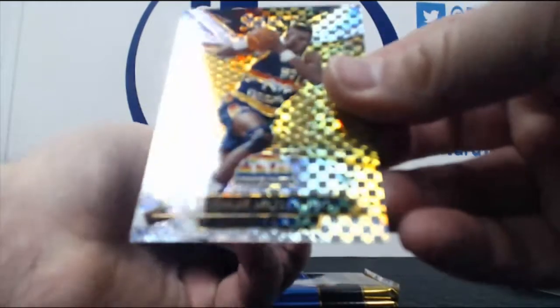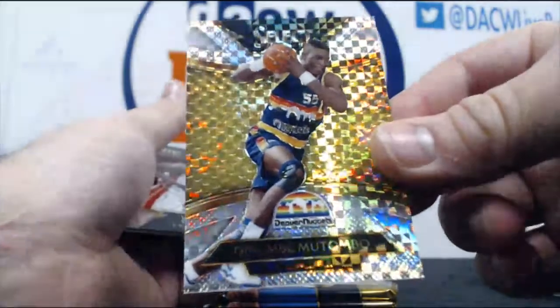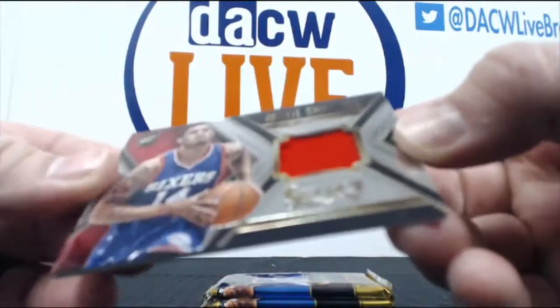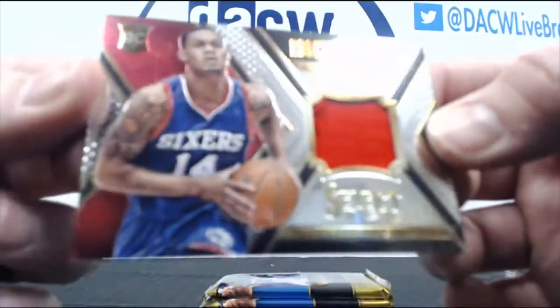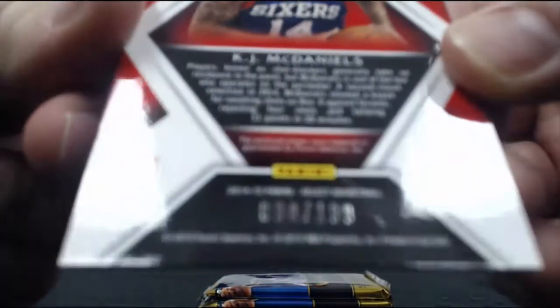We have a Dikembe Mutombo — no, this one's just a prism, not numbered. And we're going to end on a KJ McDaniels rookie Swatch, and that is 90 of 199.